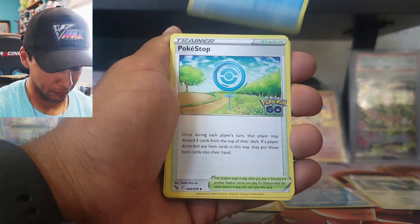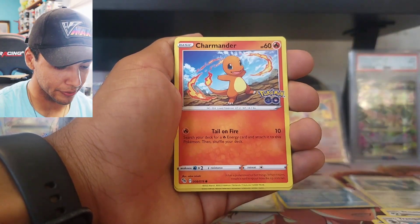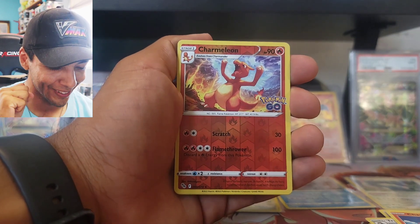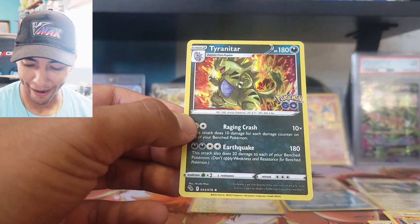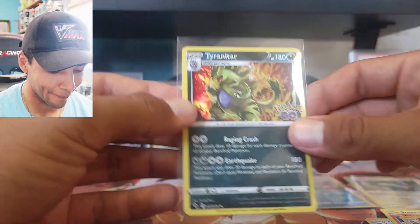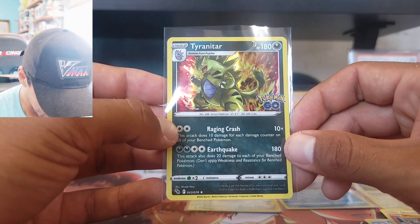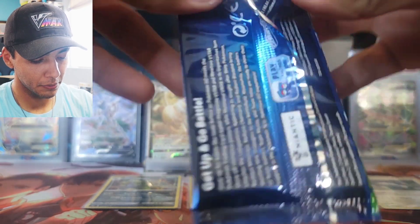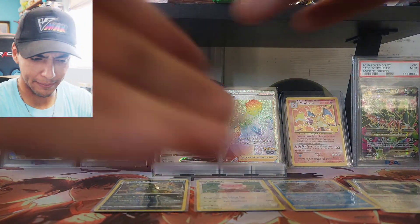Starting off with psychic energy, Wartortle, Pokestop, Steelix, Apom, Meltan, Squirtle, Tranquill, Charmeleon. If we get a Radiant Charizard after this that would be absolutely amazing — we don't get the Radiant Charizard, but we do get a holo Tyranitar rare! One of my favorite Pokemon of all time — really sick art, like he's going super saiyan kind of. I love that Pokemon!